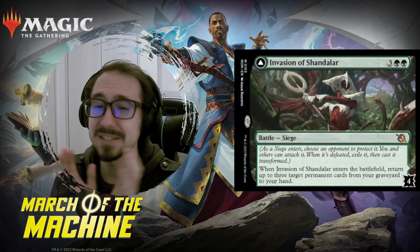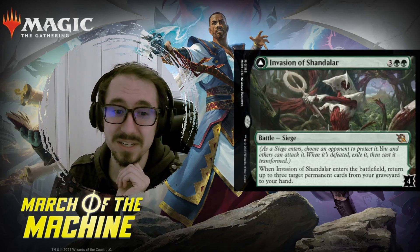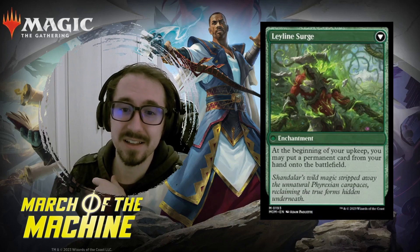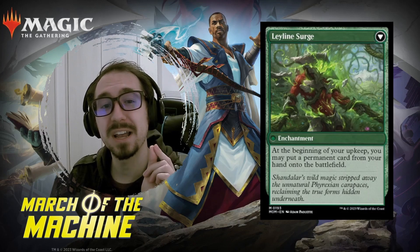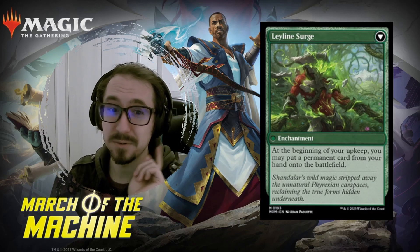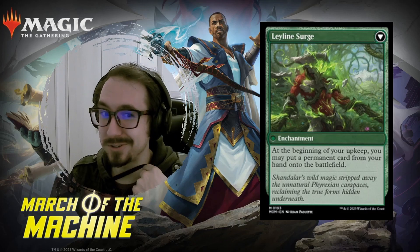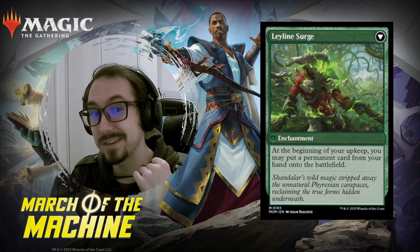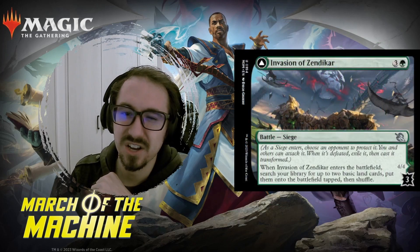Invasion of Chandelar — five mana, a little expensive, but you get back three permanents from your graveyard, which is pretty sweet. The back side says at the beginning of your upkeep, put a permanent from your hand onto the battlefield for free. You can do this with anything — Atraxa, anyone?